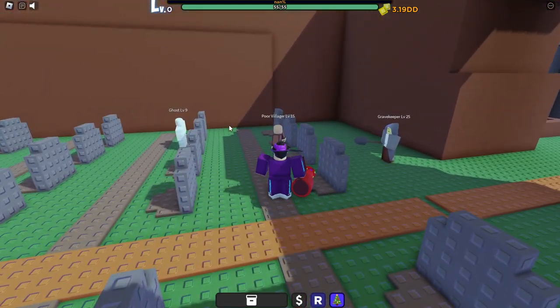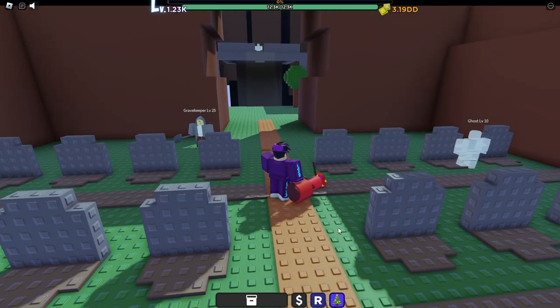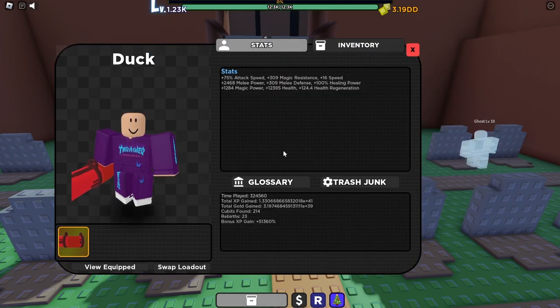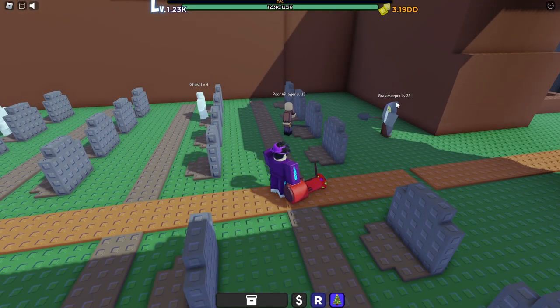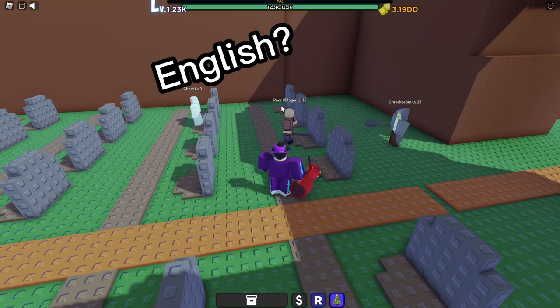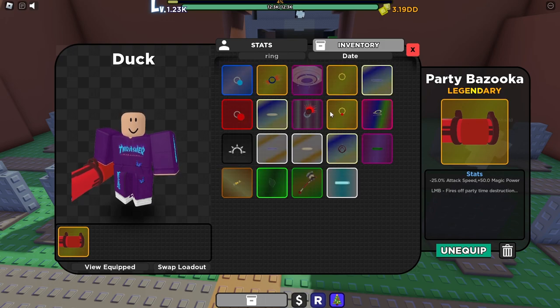Once you're here you're going to want to kill this poor villager until you are level 20. You obviously won't get nearly as much XP as I just gained — I got that much because in this game there are things around the map called Qubits that give you XP gain. It's going to take a little bit, but kill this guy until you're around level 20.